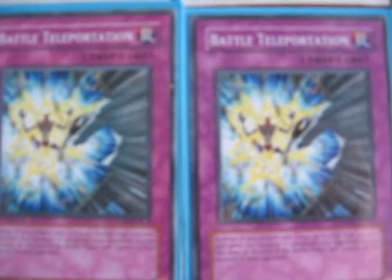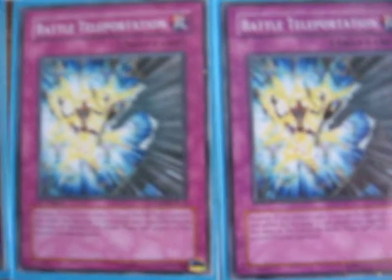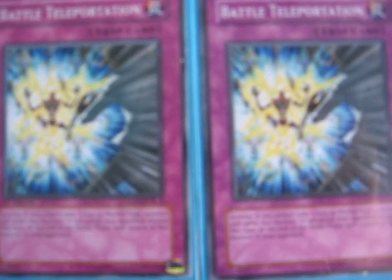Then we've got two Battle Teleportations, which is pretty much a win condition for the deck. Most people wouldn't run these, but it allows you to select one Psychic you control and it can attack your opponent directly. At the end of the turn, it goes to your opponent, which is probably what turns most people off. But I use it as a win condition — get a double strike monster like Hyper Psychic Blaster and it attacks your opponent directly for game. You don't have to worry about it going to your opponent.